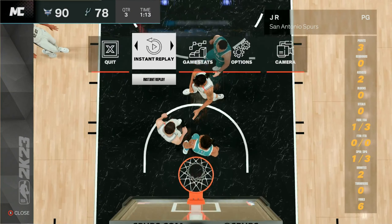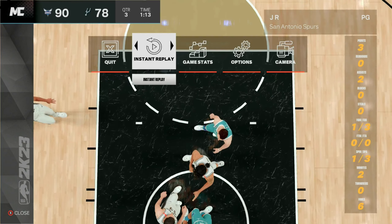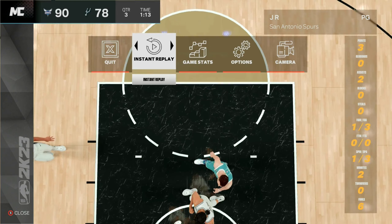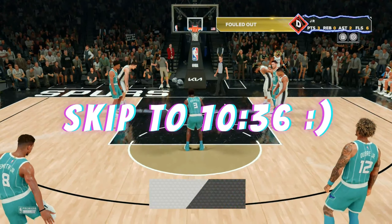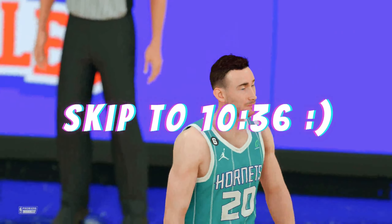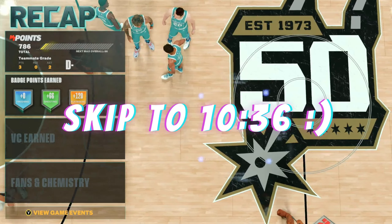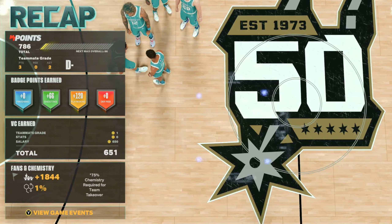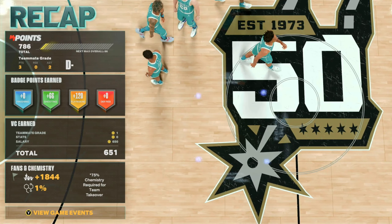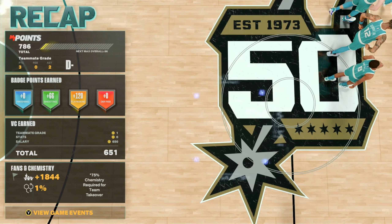You should be in and out of this game within two minutes — throw your two flashy passes, get two assists, and then foul out completely. Once you foul out, you'll still get your VC for your MyCareer salary, and then once you go back into the neighborhood you'll get your remaining VC for completing your two objectives.